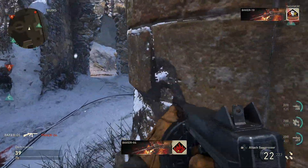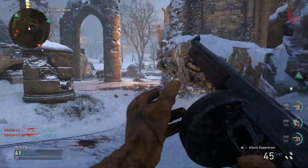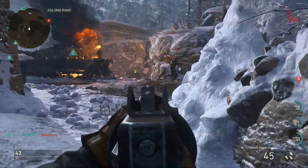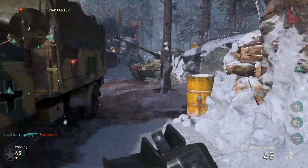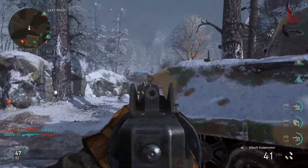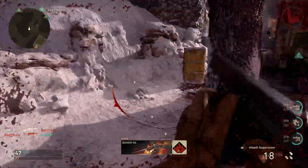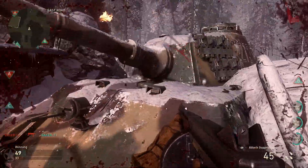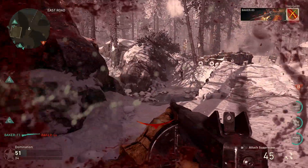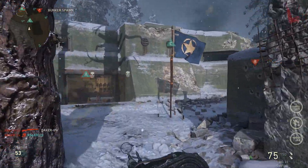Armored Two has the same Bipod Division Skill and Tanker Three Division Training. The Basic Training is called Scoped: move faster while aiming down sights and an extra attachment on the primary weapon. Armored Two loaded out with the MG15 with Quick Draw, Weapon Grip, and Extended Mag, plus a Panzerschreck rocket launcher and a couple of gas grenades — actually poisonous smoke grenades.